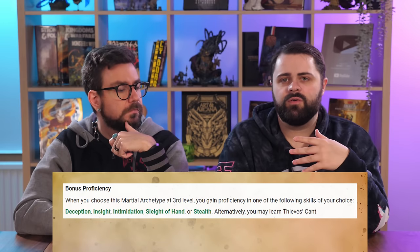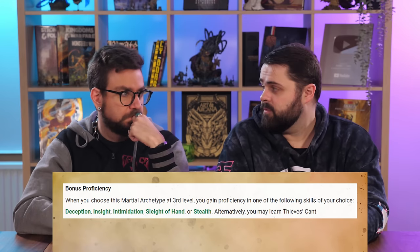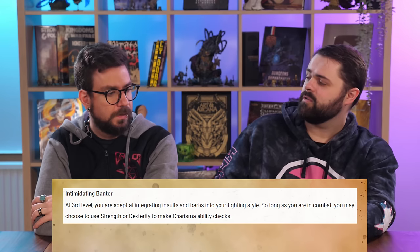From reading over this fighter subclass, they're a dirty fighter — like a bar fighter. They're the smashing tables and chairs over your head, empty bottles smashing, old school Western bar fight scene. It's described as the fighter that balks at the ideals of honor and tradition — scoffing at the law, hence Scofflaw. At third level, the Scofflaw gets a roguish skill or Thieves' Cant, choosing from Sleight of Hand, Stealth, Deception, Insight, or Intimidation. Fighters always like having an extra skill.